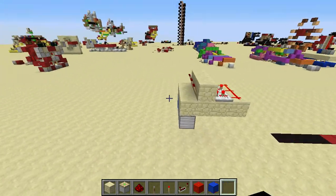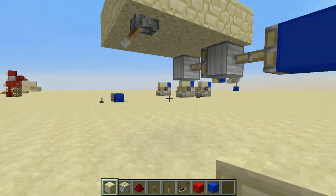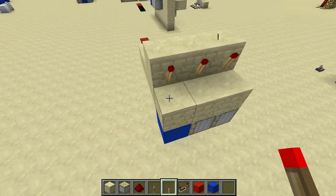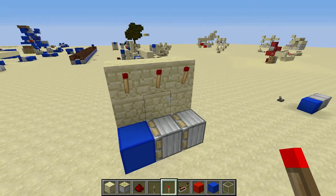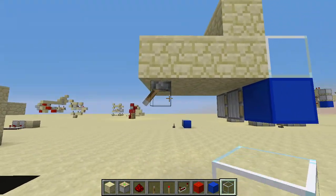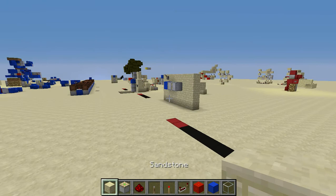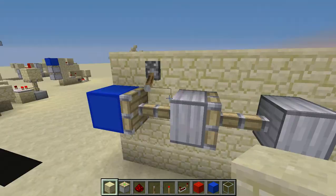Now, this is another horizontal double piston extender that works just like that one over there, except the torch is not on top — it's actually on the side. Now, this does not have to be a solid block; this could be a transparent block if you choose, or it doesn't have to be a block at all. It works great. I just put those blocks there to cover it up, and now this is the one that works against the wall.